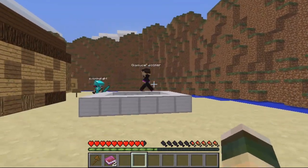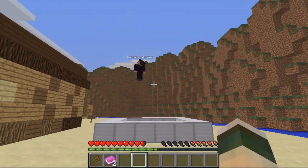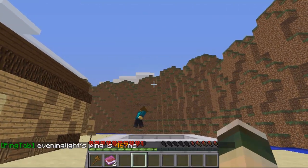I really like that feature — I think it's a great way to see who's lagging the server. The other command to see an individual player's ping is slash ping and then the player's name, so for instance slash ping evening light, and you can see his is 467.